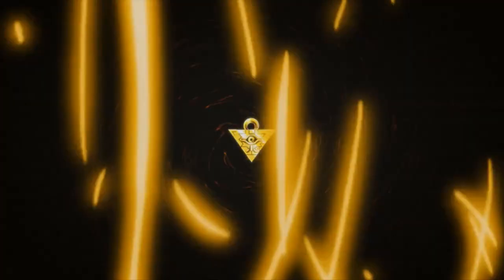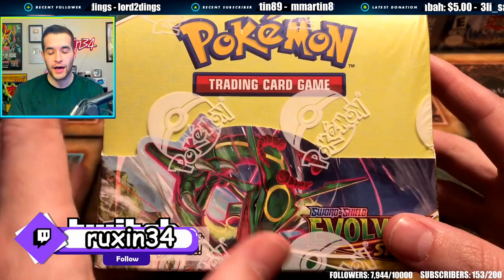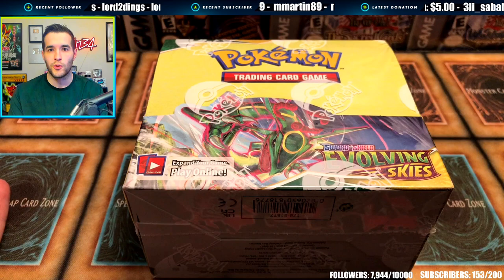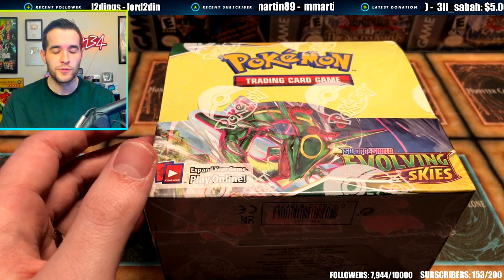Today we're searching for the most expensive modern Pokemon card, the Umbreon VMAX. What's up guys, we're back with another live opening on Twitch for Ruxin Live. This is a Pokemon opening of Evolving Skies. If you follow Pokemon at all, you know this is one of the most popular modern sets because of the alternate artwork cards. Umbreon being probably the most expensive modern Pokemon card — it's like $500. This set's not that old, so we're going to be searching for that. Apparently it's insanely hard to pull. There are 36 packs in here. This box is around $300, but EX Gamer hooked me up for $200, so shout out to EX Gamer. Let's get some amazing pulls.